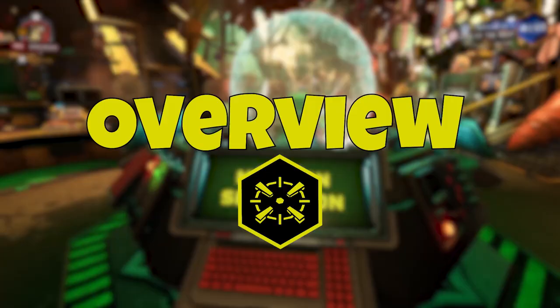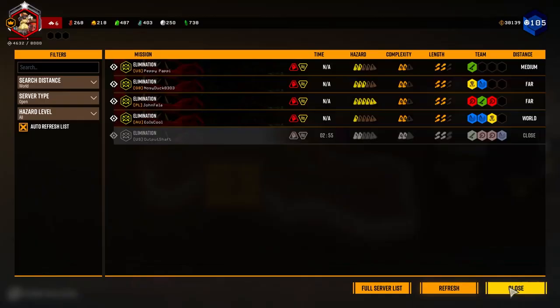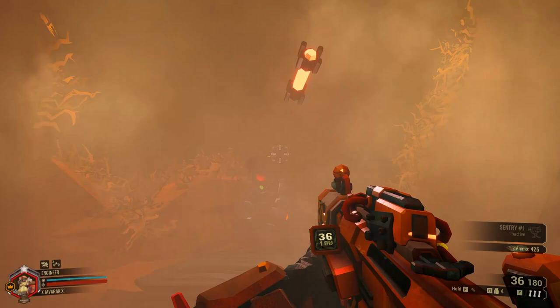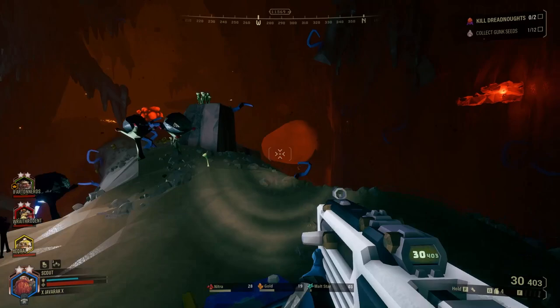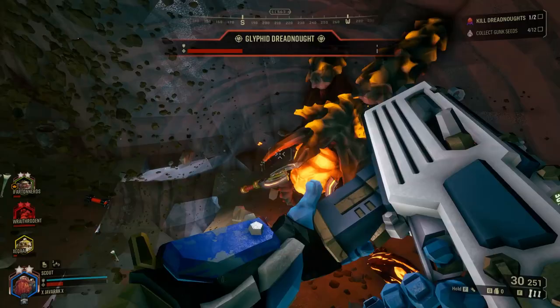We've got dreadnought cocoons on our scanners and you get to eradicate them before they turn into something even worse. So you're going through an elimination mission in Deep Rock Galactic — thankfully these mission types are actually rather simple and easy to grasp. The main goal is to locate and destroy multiple dreadnoughts, which are very large, very dangerous bug monstrosities. You do this by finding the cocoons they're sleeping in and waking them up. After you find all the big nasty bugs and put them down for a permanent nap, you can call Molly for extraction.